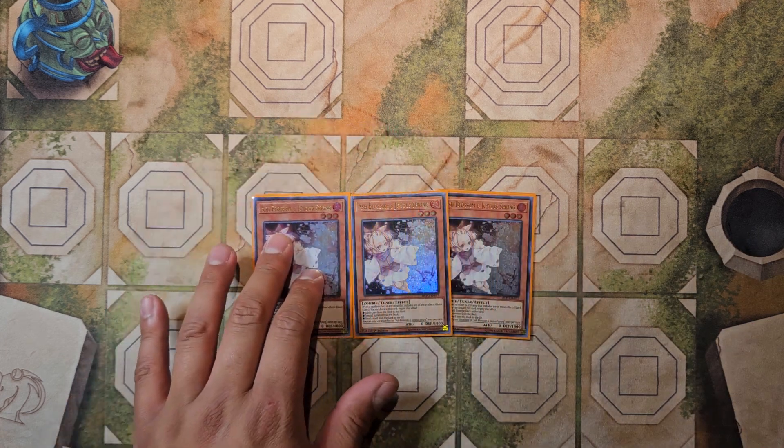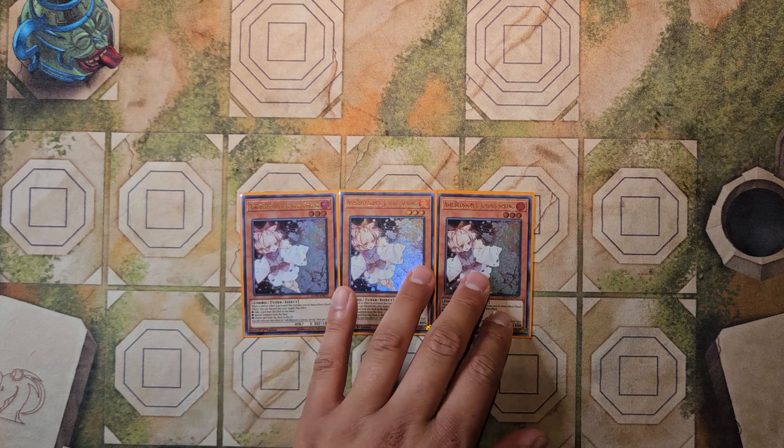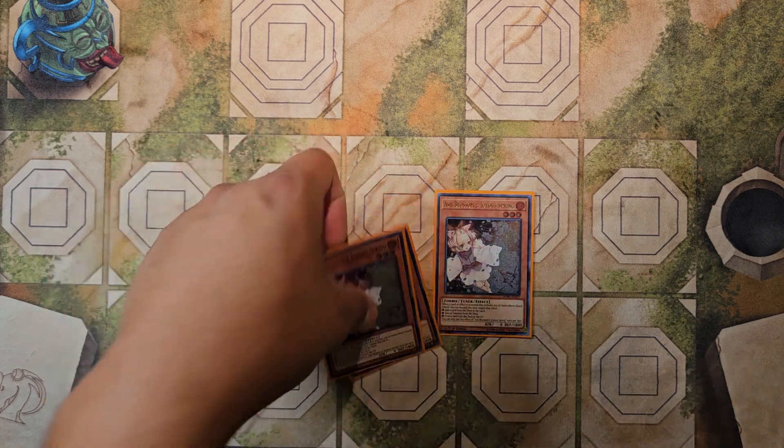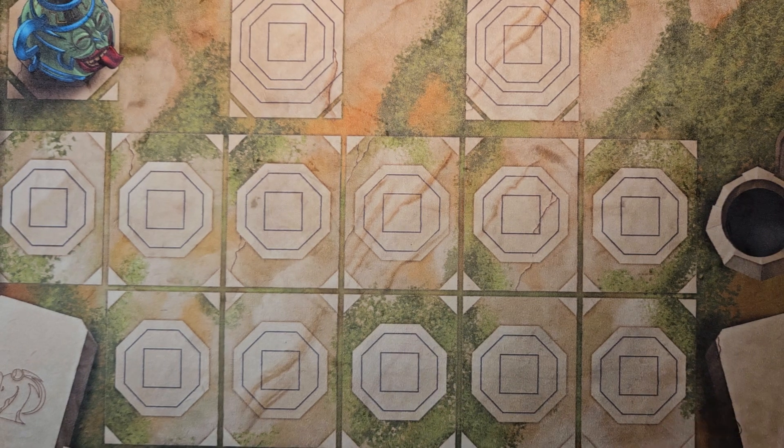To round out the monsters, we main deck a playset of Ash Blossom and Joyous Spring. Since the format is so diverse right now and it's kind of a free-for-all in terms of what's relevant meta-wise, Ash is just a great overall card — it covers everything you're going to come across in most matchups.